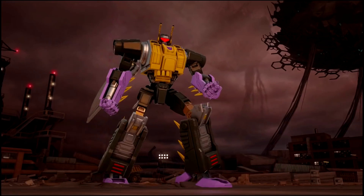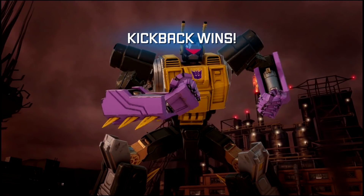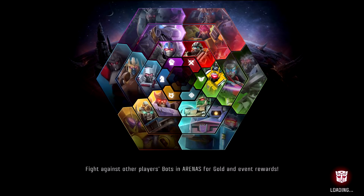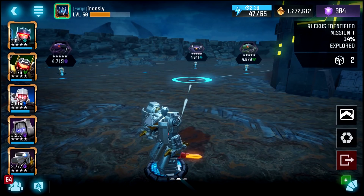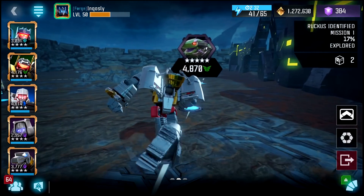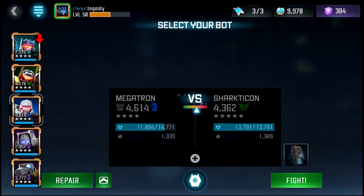Also, I forged my 3-star Kickback — I think it was rank 4 maxed out — into this Kickback, just to unlock forge level 100. Then I was able to purchase Kickback 2 more times, so I was able to dupe my 3-star 2 more times with the leftover chips, which came in really handy.